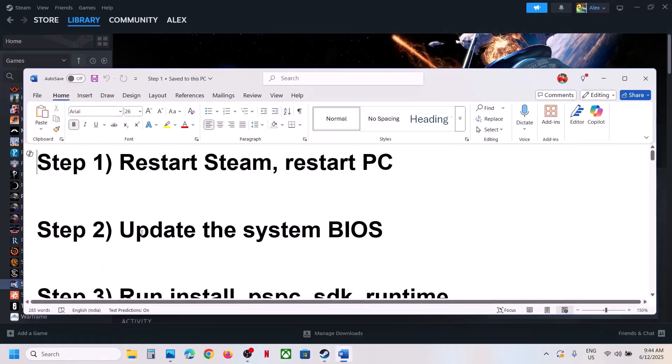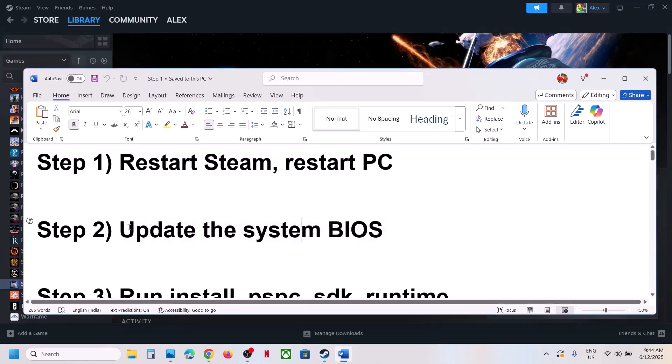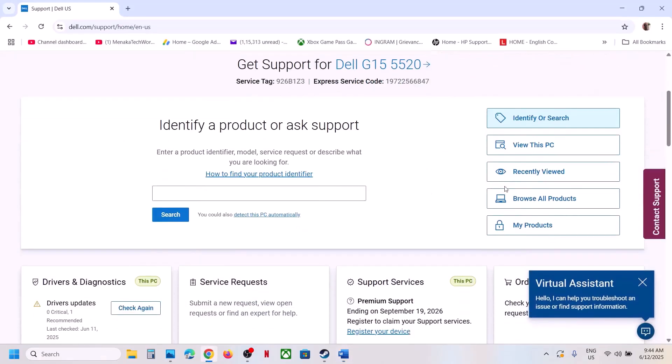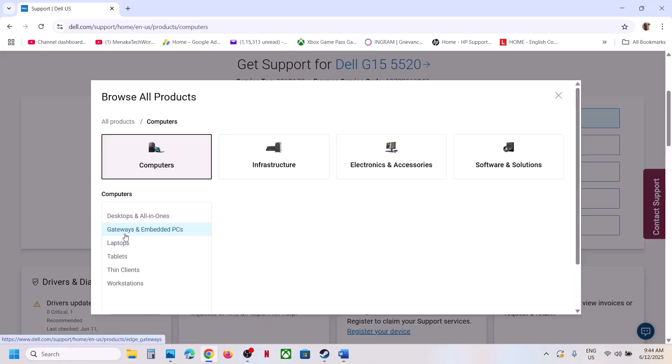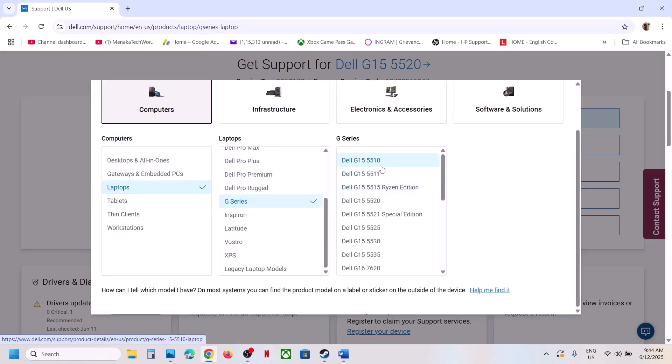The next step is to update the BIOS. This has worked for many players so it might work for you. Go to your system manufacturer's website — if you have a Dell computer go to Dell, if you have Lenovo or Asus, whichever brand you have, go to that manufacturer's website. I'm showing for Dell as an example.